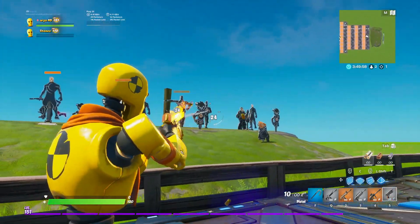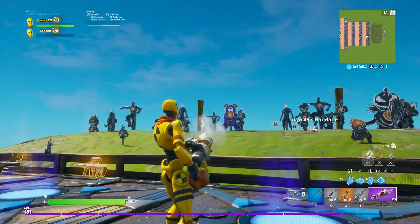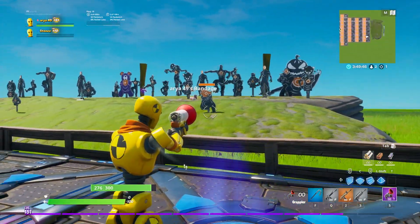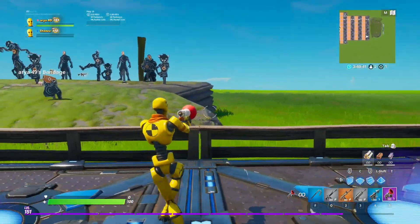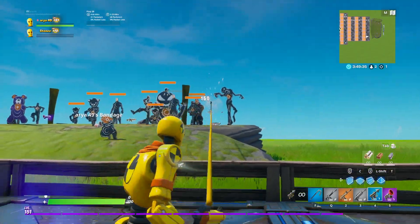We have the pistol — legendary variant — and then the common variant. You can't really see too much of the wrap on the pistol because it's a small weapon, but it looks alright. The bandage bazooka — it looks alright, it's not even in the main game though so you never really see it. The grappler — you can just see it on the bottom bit, looks decent. And then the harpoon gun last but not least — it's alright.